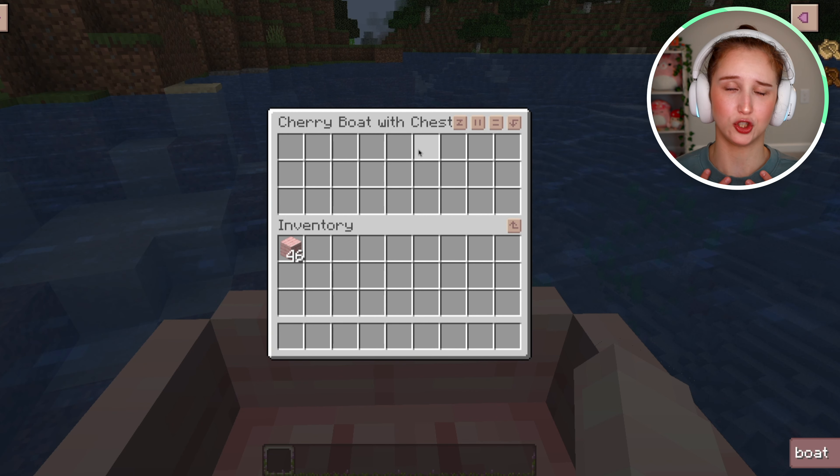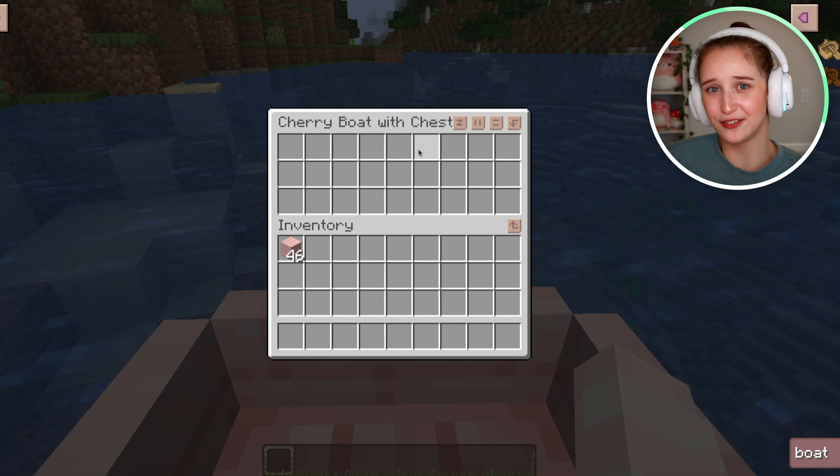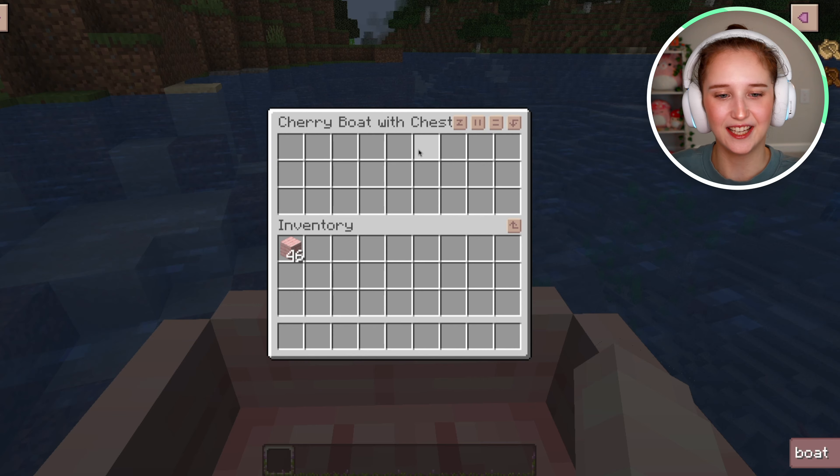This is also a great way to transport materials back and forth. Overall, having a chest in your boat is super beneficial. I love having a boat with a chest when I'm out adventuring — it just makes everything so much easier. Those are the two different types of boats that you can make in Minecraft. I hope this video was helpful and I'll see you guys again next time. Bye, guys!